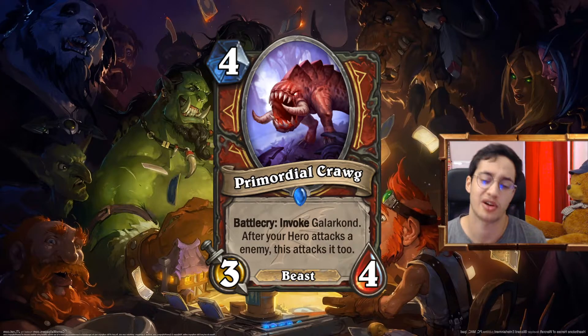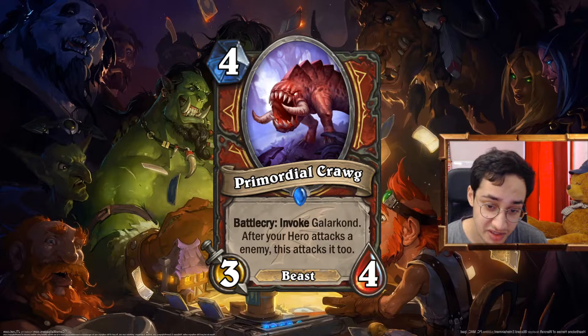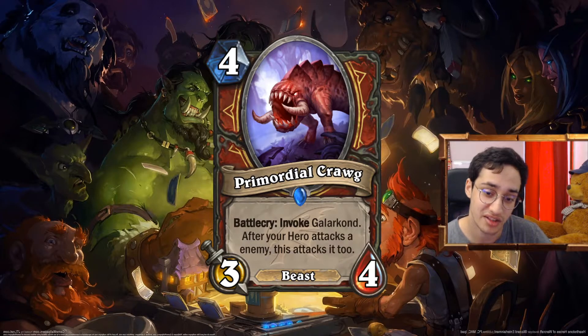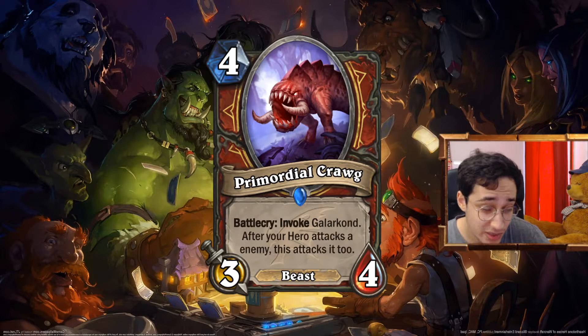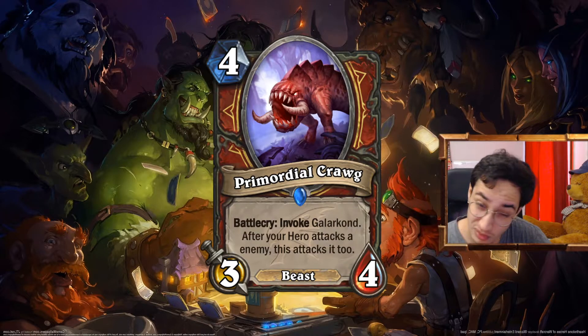The Primordial Krog: 4 mana 3/4 Beast. Battlecry: Invoke Galakrond. After your hero attacks an enemy, this attacks it too. This is like the Illidari Inquisitor effect — I wanted to use the effect somewhere else. I didn't have any idea of what to do for the Invoke card in Galakrond, but I wanted a minion, because Warrior is the only one not having a minion to invoke on class cards. The Invoke effect is really good — it's like getting straight attack. If you go face, that's a 4 mana 3/4 with a fireball attached — which might seem scary. But the condition is you're running a 7-drop in your deck, so that's a big liability. I had it as a 2/3, but maybe the sweet spot is 2/4. Three/four packs some power.